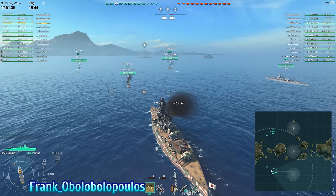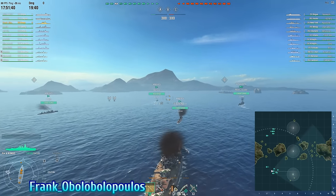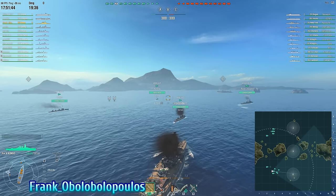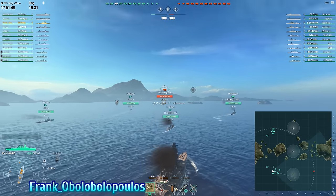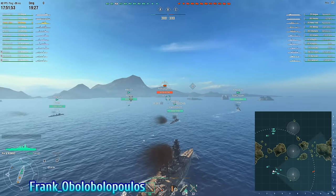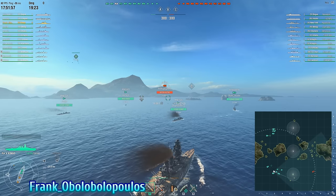Looking at cruisers, the Omaha is a bit of a danger in terms of its rate of fire with HE — potentially could burn you down. The Konigsberg and the Furutaka both have torpedoes, so there is potential danger from the cruisers assuming they can get close enough and mass their torpedoes against the Congo. The St. Louis doesn't really do much except maybe light a fire here or there.